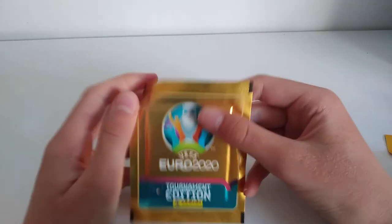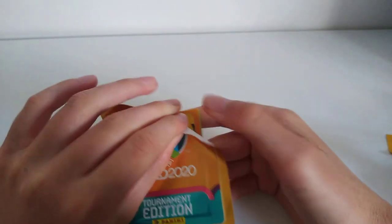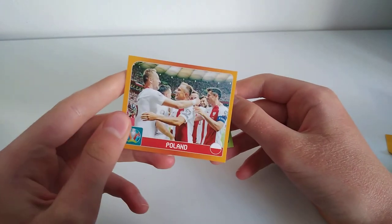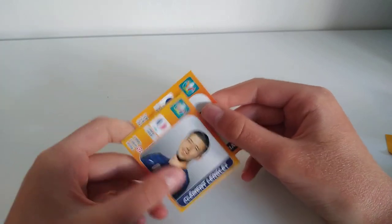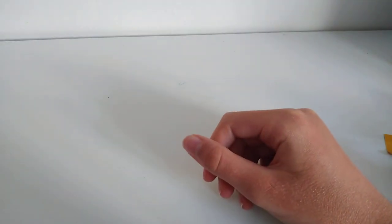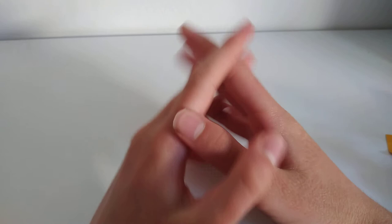And then the final pack — hopefully it's Cristiano Ronaldo, but let's see. The first player we'll get is Marcus Berg for Sweden. Next one looks like a Poland team badge. Next one is Lorenzo Insigne for Italy. Then Clement Lenglet for France. And Anthony Martial for France. Anyway, that's all of the packs — all the stickers I got out of the 16 packs. Thank you guys so much for watching. Make sure you like and subscribe and comment if you enjoyed the video. I hope you all have a good day. See ya.